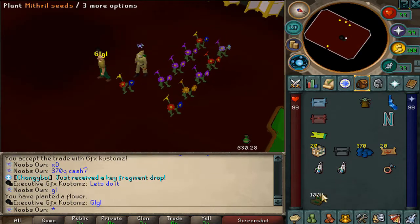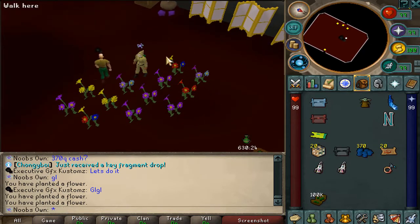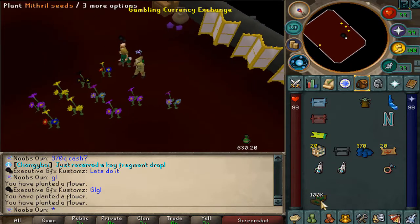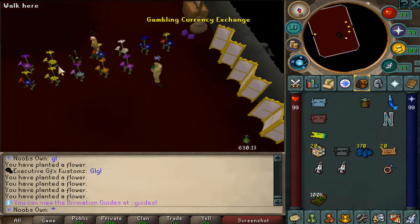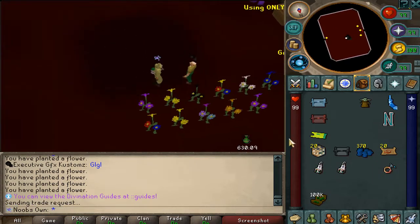We are doing all the cash we have right now — 370 quadrillion cash. I definitely need to win this. I'll plant my other flower first — and it's absolutely terrible, another bust. Three busts. He actually got one pair. God damn it, I lost all my cash.